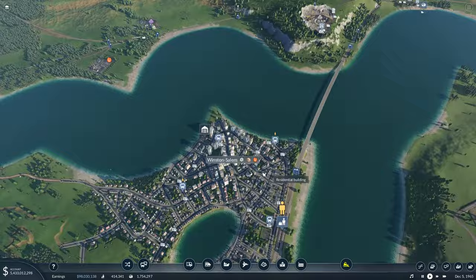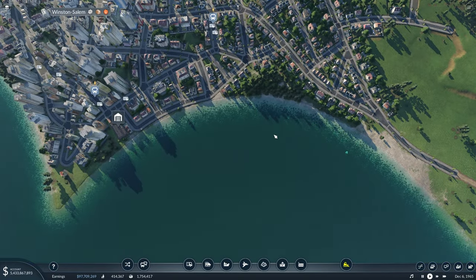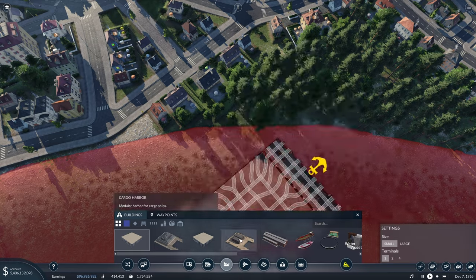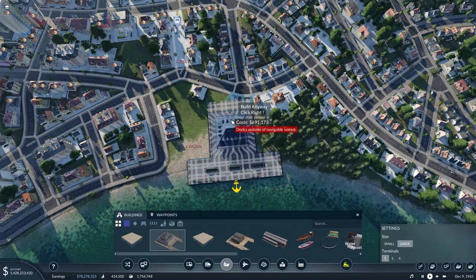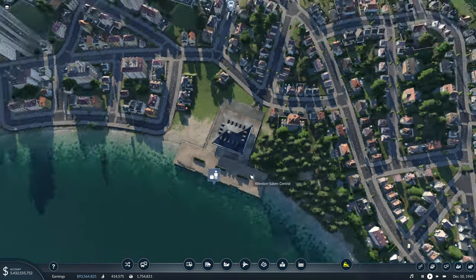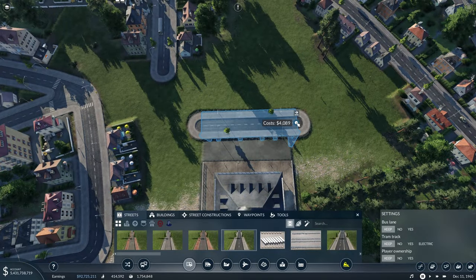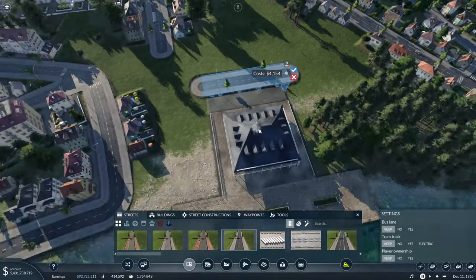Let's get right into this by starting here in Winston-Salem. I think we'll fill out this empty space here with the ferry. We will have to do some redefining of the streets just to make it look nice, but let's first see what kind of space that will take up. It looks like if we get rid of these roads here, we can fit a ferry right about here without too much issue.